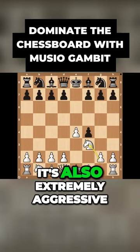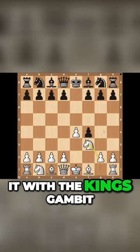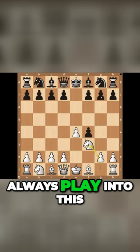One of my favorites because it's also extremely aggressive — I'll keep it with the King's Gambit — and that is the Muzio Gambit. Your opponent won't always play into this, but if they play pawn to g5...